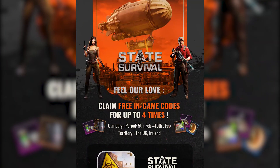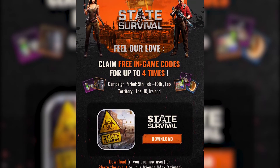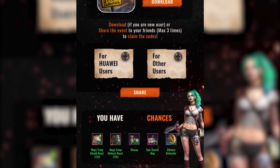Another game I wanted to talk about is State of Survival. State of Survival is a mixed survival horror and strategy MMO, and it creates one of the best zombie survival games available on mobile. Now it's actually one of the best times to try the game because AppGallery is giving out gift codes for this game. The gift codes include 2x mega troop attack and defense boost, 200 biocaps, 2x epic search map, and 2x alliance relocator.